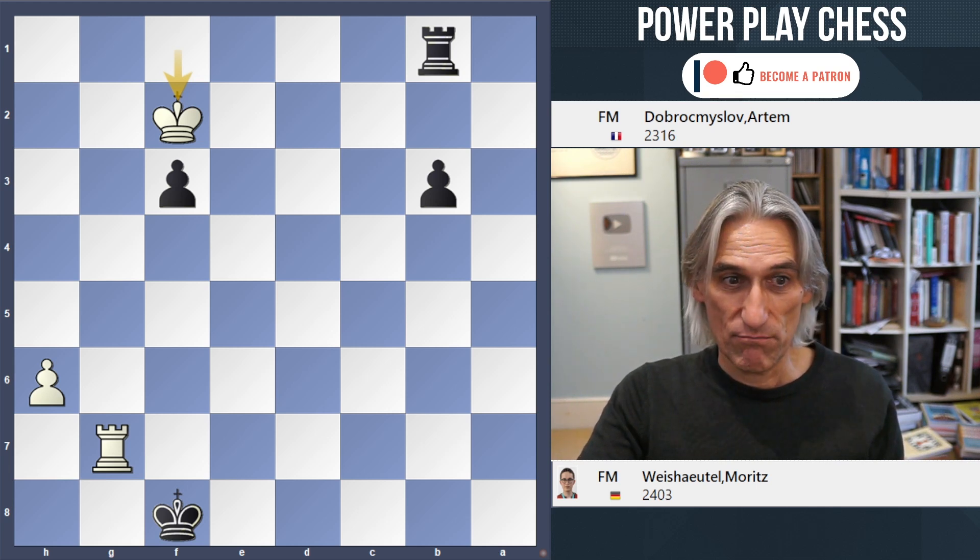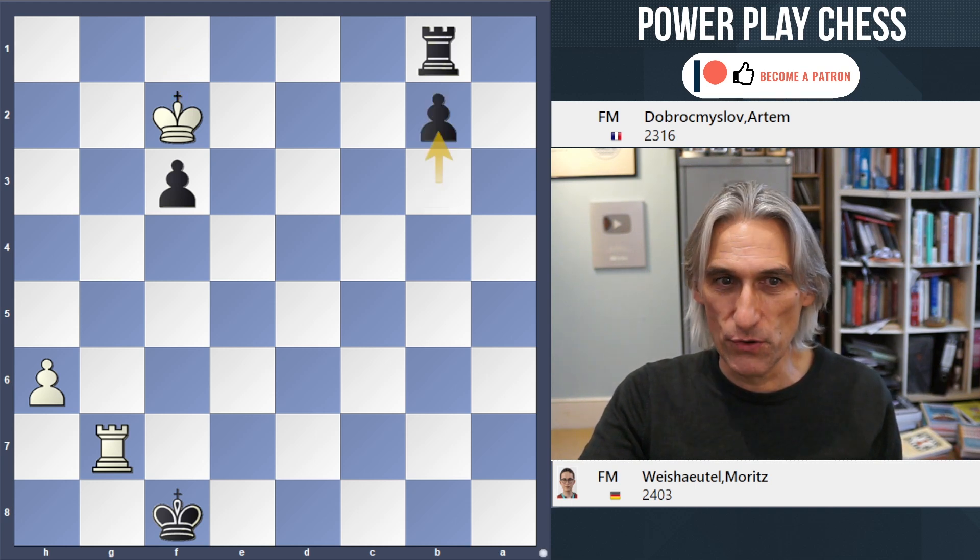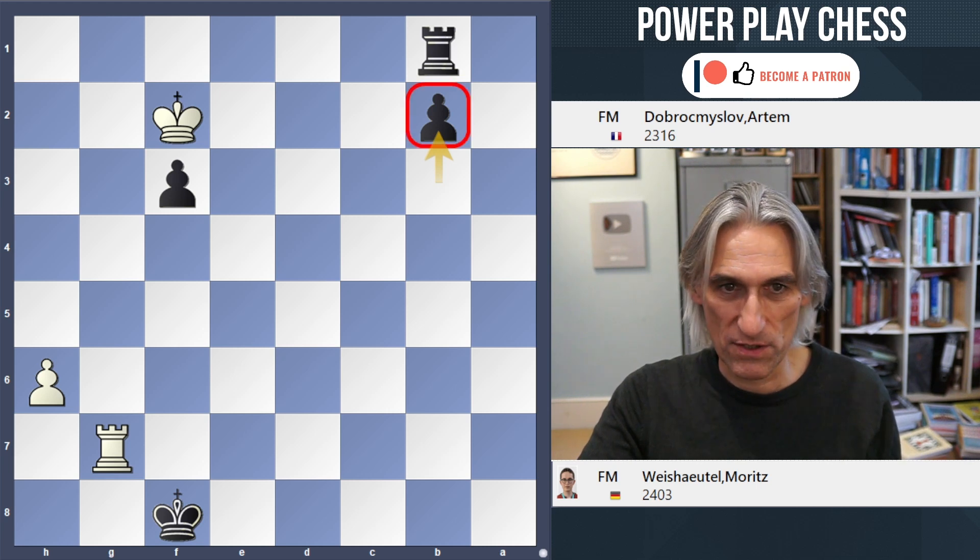The first move is, I think, quite obvious: pawn to b2. The pawn is just one step from queening.